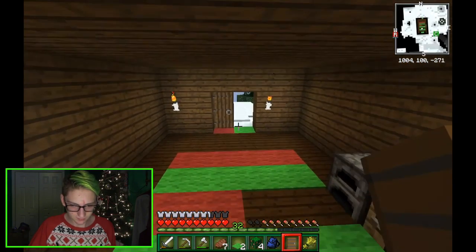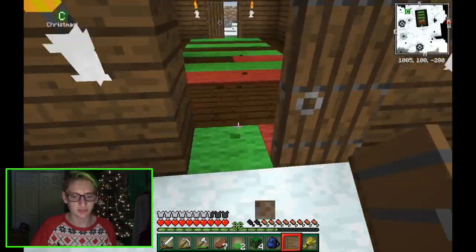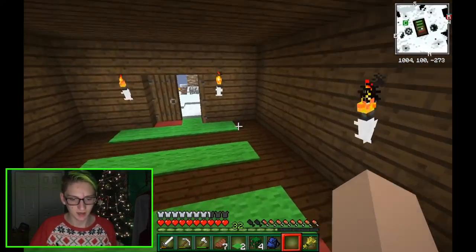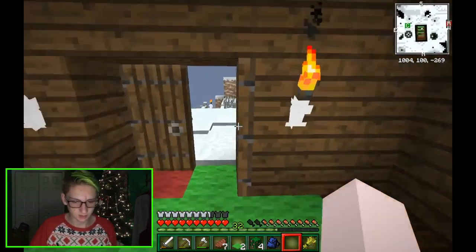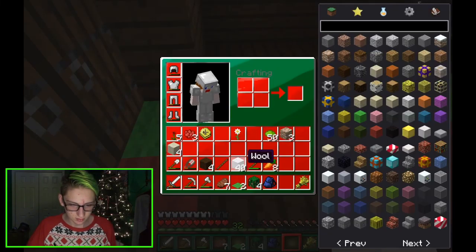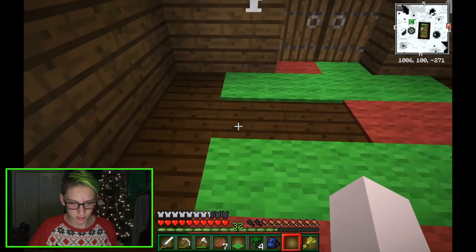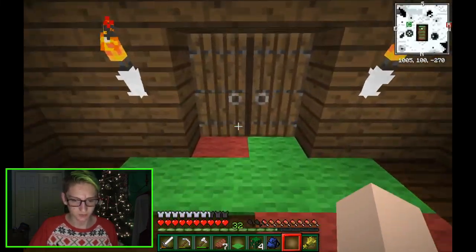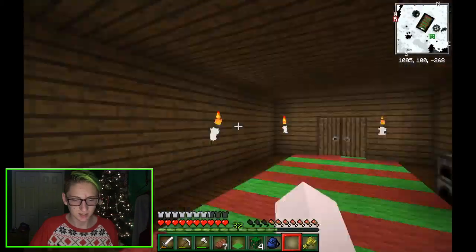We'll do green as well as green, and then I'll come out here and put the door back on. Then we should do the red wool — oops, I jumped. I think this looks adorable. I didn't finish it over here, so I just need two more pieces. Oh my god, this looks so freaking cute, it's like a little runway to the door.